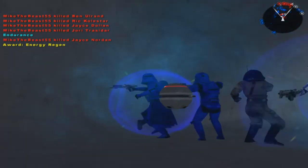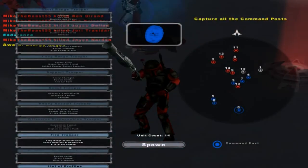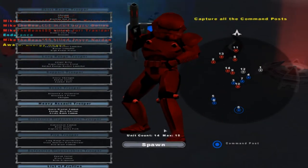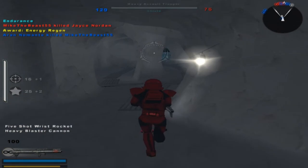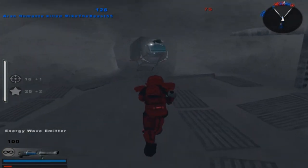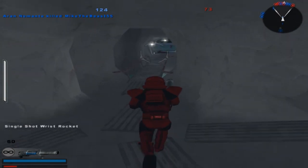Somebody just had to put that there. You know what — blast cannon, mine dispenser. I can play as the overpowered unit now. A command post is under hostile control, we're losing reinforcements.